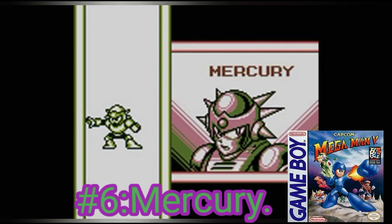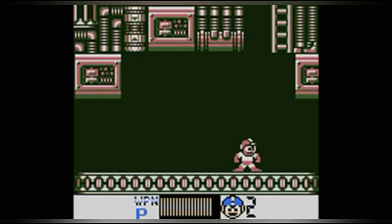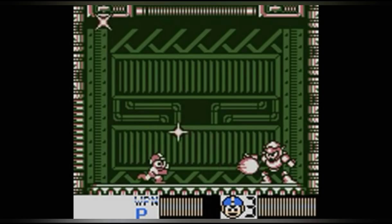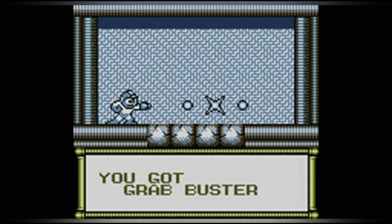At number 6 we have Mercury. His design is pretty damn good. His level has a lot of conveyor belts, like Needle Man's stage, and a lot of crushing parts, like Dust Man's stage. His fight is pretty easy — all he does is transform, shoot acid, and shoot grabber blasts that steal your items. His weapon is pretty good — when you shoot enemies it steals their health.